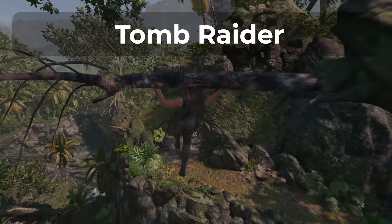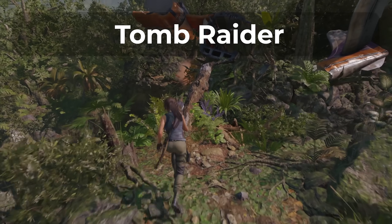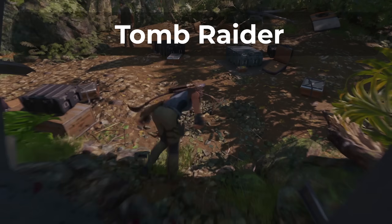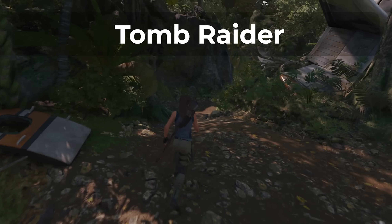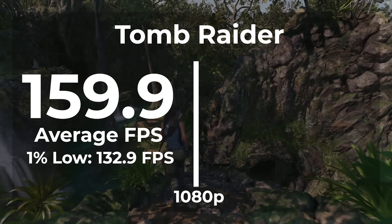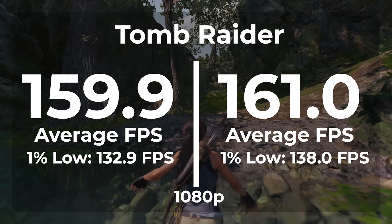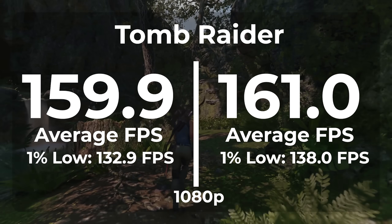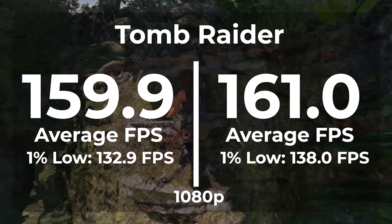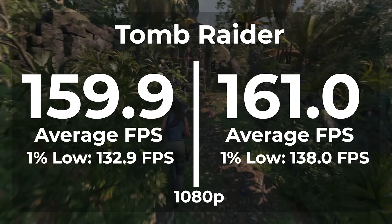The next game we're looking at is Shadow of the Tomb Raider. With modern hardware, this title is a little bit more CPU-dependent than GPU, but it still requires a good GPU. So hopefully we should get some performance improvements by using a lighter-weight operating system like LTSC. At 1080p on Windows 11 Pro, we got an average frame rate of 159.9 and a 1% low of 132.9. On LTSC, we got an average frame rate of 161 with a 1% low of 138. That's a 0.7% improvement in our average frame rate and a 3.8% improvement in our frame timings. Our average frame rate was well within margin of error, but we did get a little boost in our frame timings.